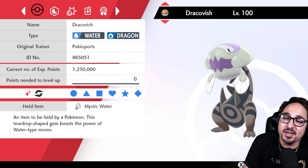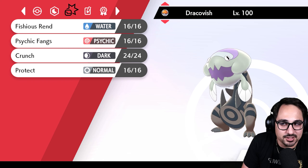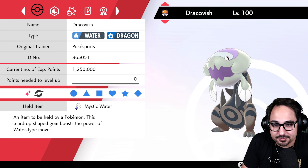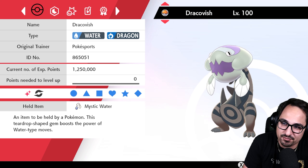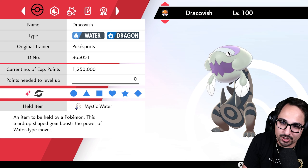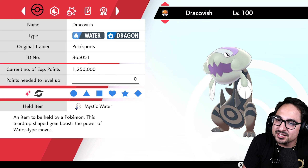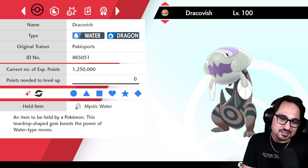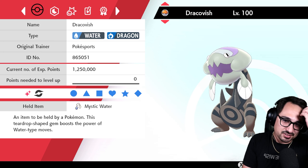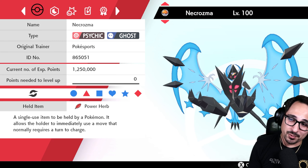Expanding Force with Necrozma as a lead, if you don't feel like going Trick Room, is a great option as well. Speaking of pokemon that are weird, we have a Mystic Water Dracovish. We have to go Mystic Water simply because we can't go Scarf, so Mystic Water was our next best option. This is pretty much just to have a very good matchup into Kyogre and also have another option against Groudons or pokemon that don't like getting hit by Vicious Rend.